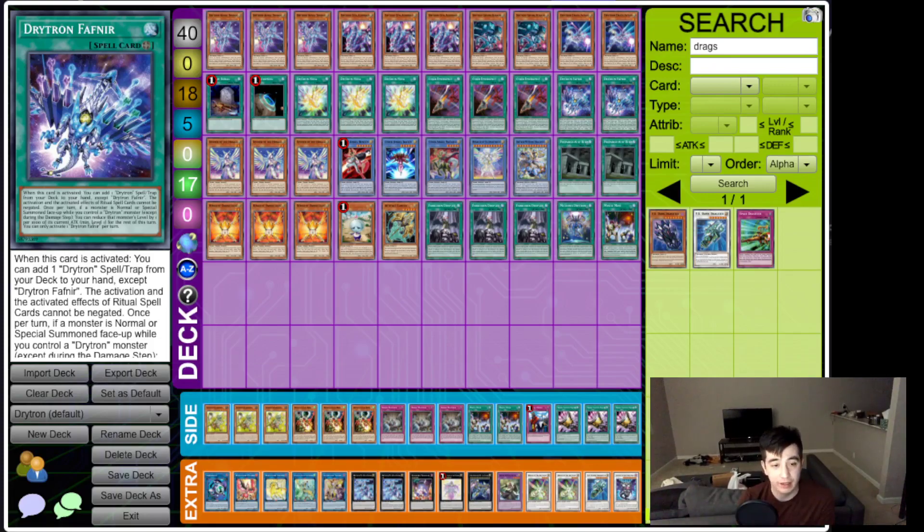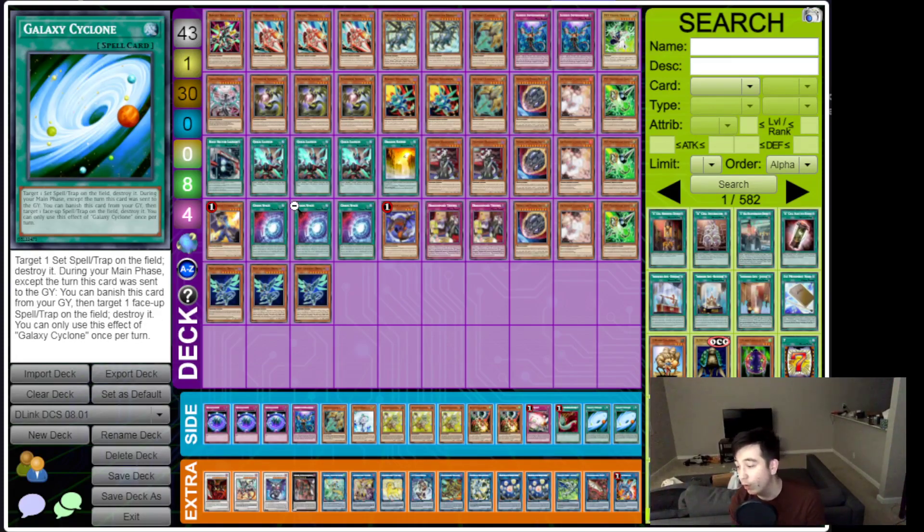Now moving on to top eight finishers, who each took home $93. First is 'Maybe It's Destiny' with Dragon Link. It's a pretty standard Dragon Link deck — 43 cards, two Imperm, two Lancia, and the double Rocket Synchron. Basically every standard spell, plus three Nibs and the Gammas. In the side deck we see Token Collector, Summon Limit, and Galaxy Cyclone. The extra deck has a couple of Heralds and looks pretty standard otherwise.